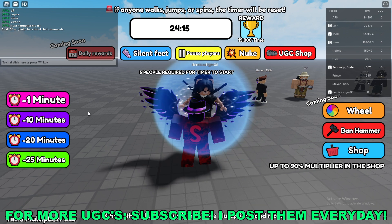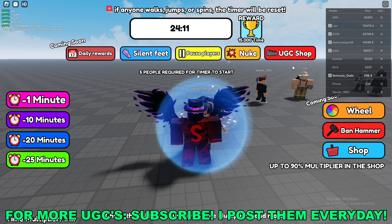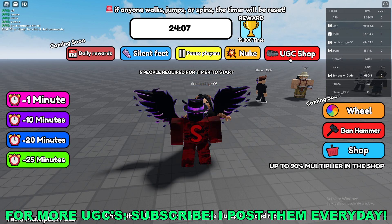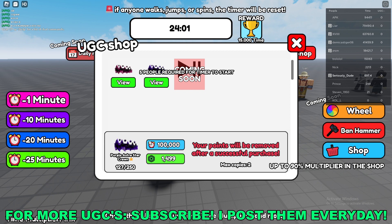Basically just AFK in the game — you get a time point for every second you're standing still. With time points you can go up to the UGC shop right here and you'll see the different crowns. Click view on the purple one and you'll see you can buy it for 100,000 points, so you have to stand still for 100,000 seconds.